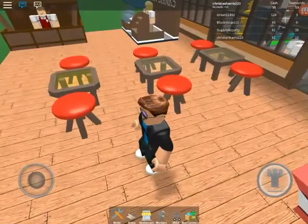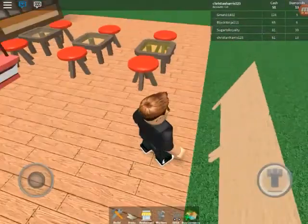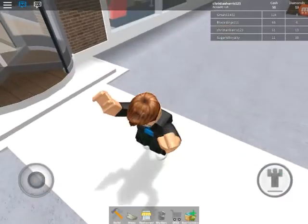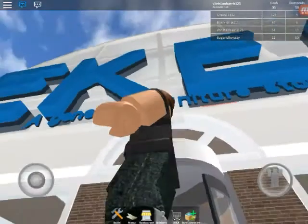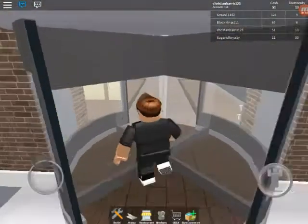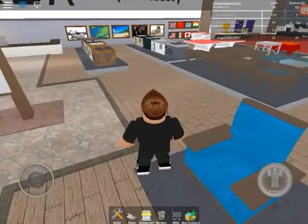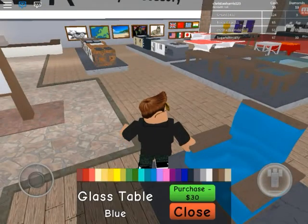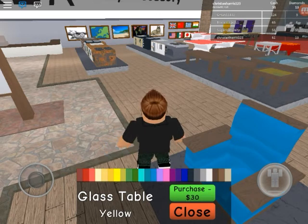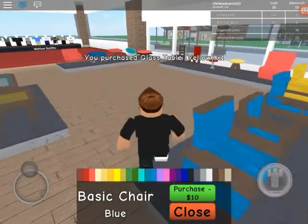I think we should go ahead and buy one more table. Teleport to Ikea — okay, perfect! We're at the door, now let's walk in and buy a table, paint it yellow. Perfect — buy that and I still have enough money.